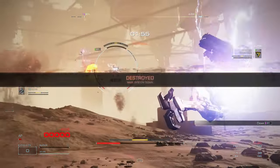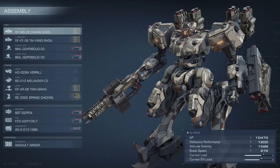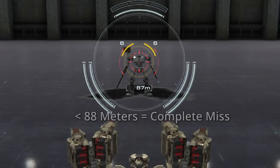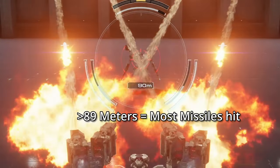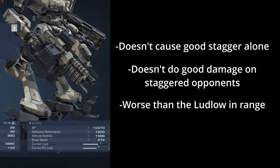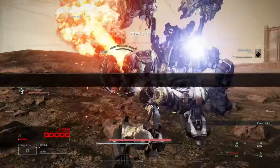Taking this AC to 1v1 PvP, however, there is a slight problem I often face — this AC's weapon range is split between far and close, and as a result, it does not have an ideal range. The pincer missile launchers completely whiff in close range. The Shang-Chen does not really fit anywhere in the close-range plan, as it is too weak to do anything alone. As a result, the Desert Tiger really struggles in 1v1 combat.